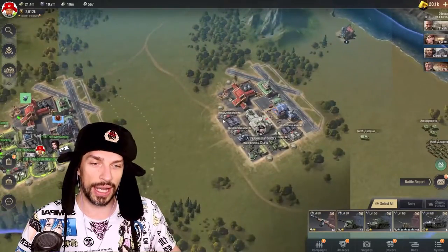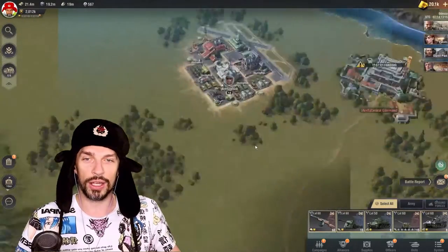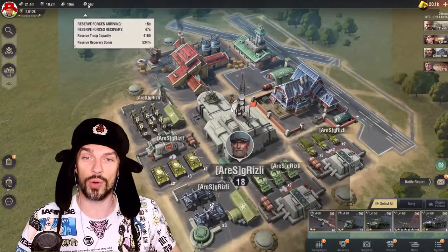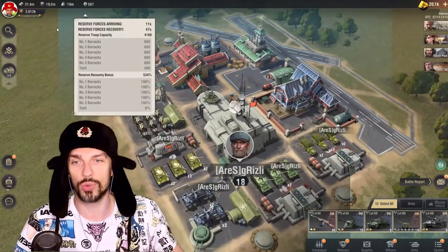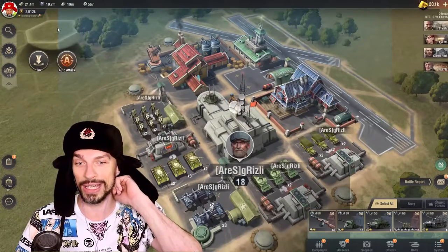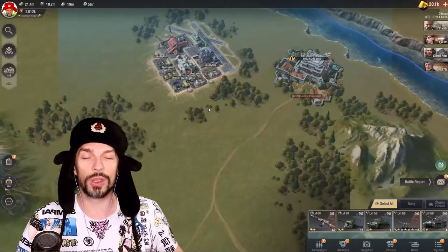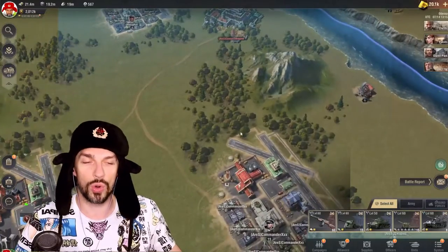Those bases have lower-level troops but they're not as weak, and you get the optimal amount of points. Try to avoid bases with a lot of howitzers because they will do a lot of damage and you will end up with a really low amount of reserve forces and won't be able to recruit units anymore. So it's better to hunt for weaker players — that's harsh, but that's the way to go.